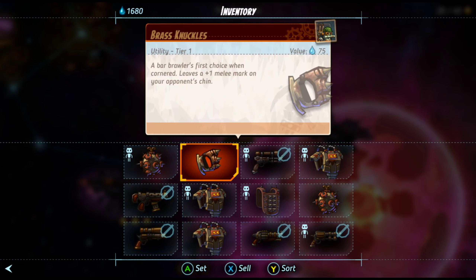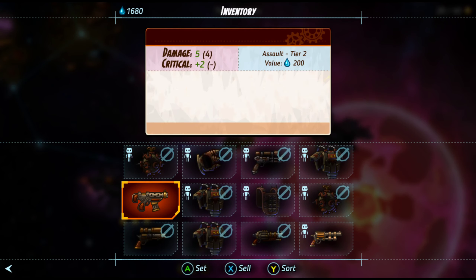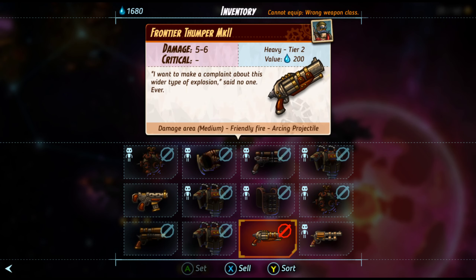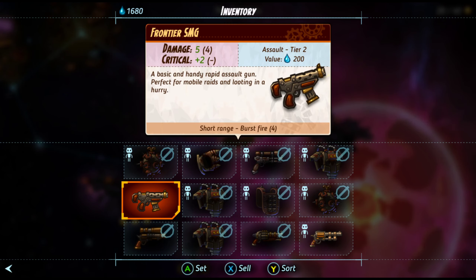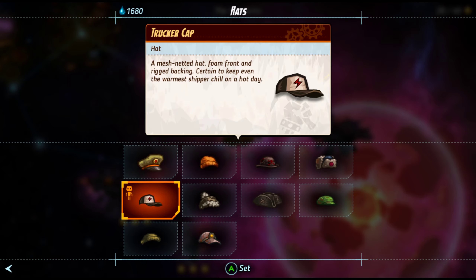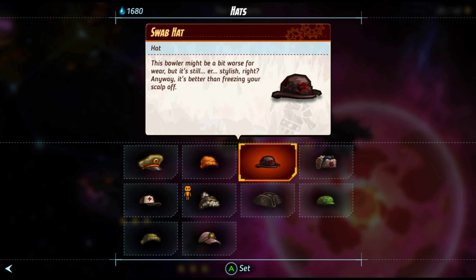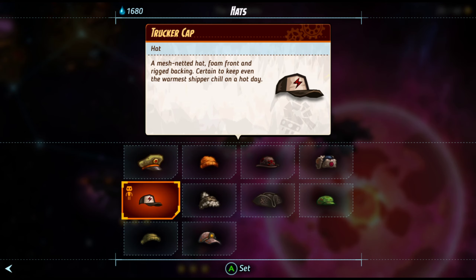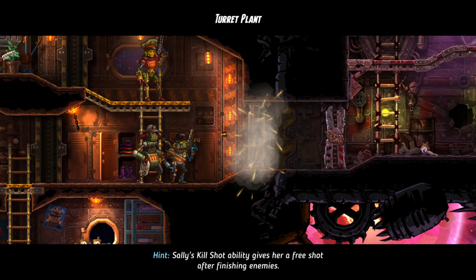I'm taking Sea Bass with me. Let's see, with his shotgun. You mean to tell me - are you telling me I just sold his shotgun? Ah, that's frustrating. Give me a swap hat. You can have that. I like the hat customization. Sally's kill shot ability gives her a free shot after finishing an enemy.